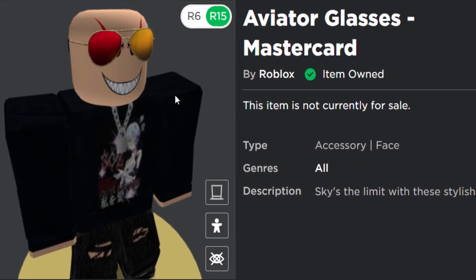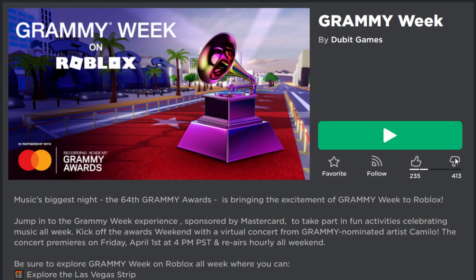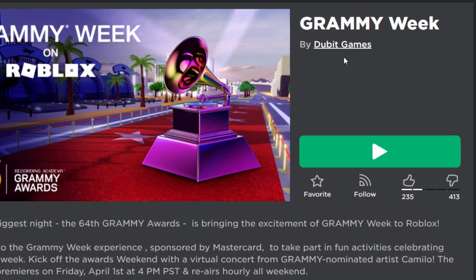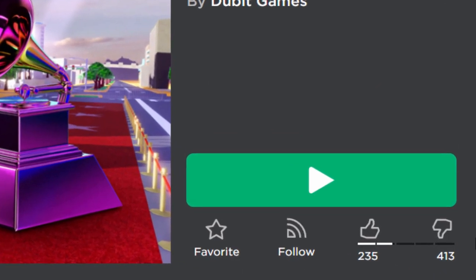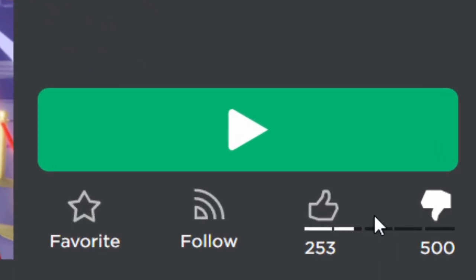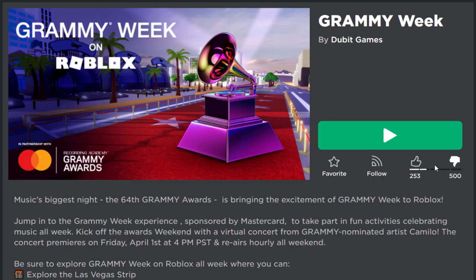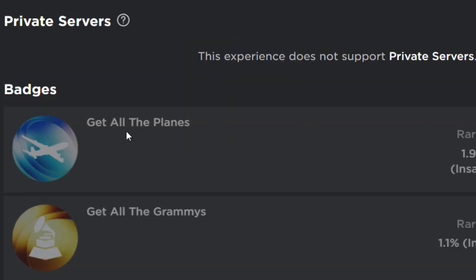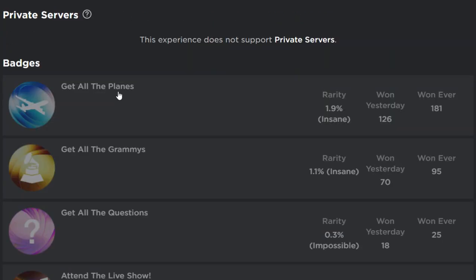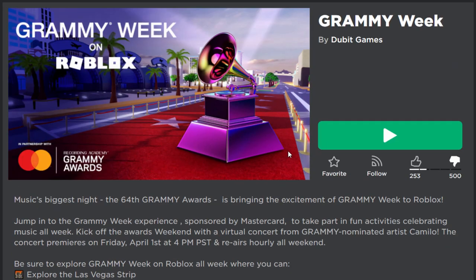Let me show you guys how I got this. The event game you need to join is called Grammy Week — I'll leave a link in the description below. So far, not many people like this event and I have to admit neither do I; it's very buggy. The badge we need to get to unlock these Mastercard shades is called 'Get All Planes.'